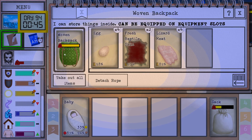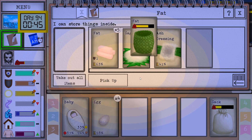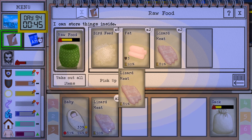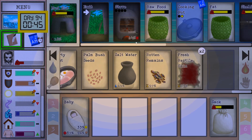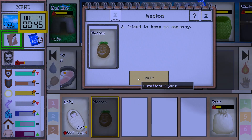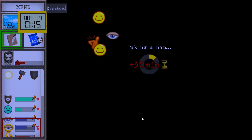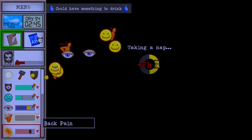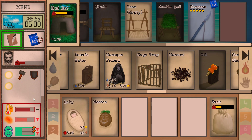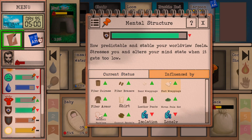Talk to Veston also it seems like. We got some more skins — that's pretty good. We got some lizard meat, so that's nice. Let's get some eggs. Turn this thing off and talk to Veston and go to sleep. My morale is pretty bad actually. And my mental structure is going down — that's weird. I'm lonely.